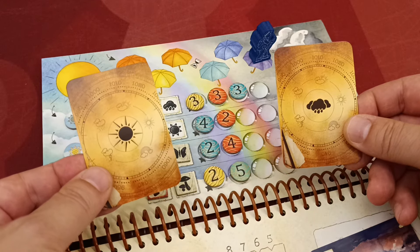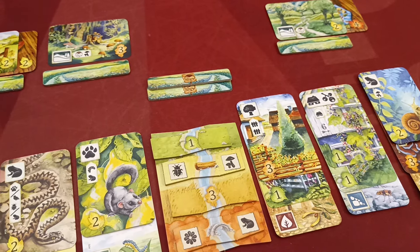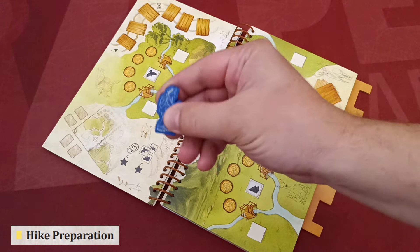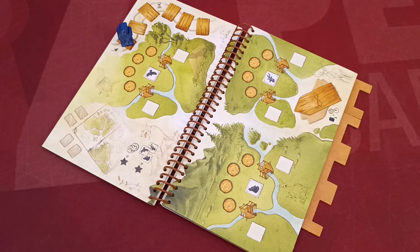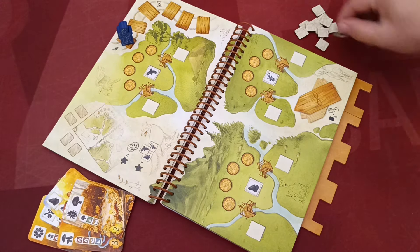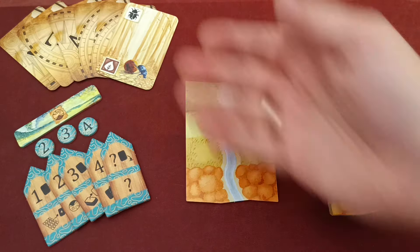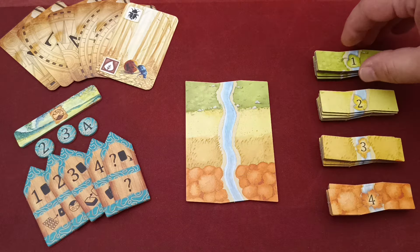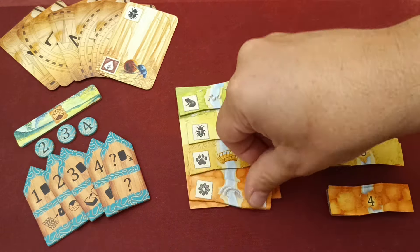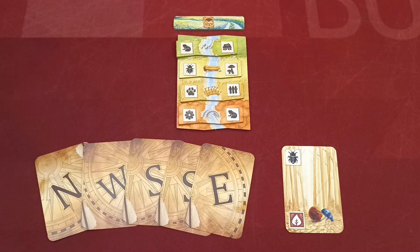Hike Two: Bridges. In this hike, players split their meadow and surroundings areas between the two sides of a bridge. Open the book to the appropriate page, attach the notches, and place the round marker on the first footbridge space. Display the five special hike cards next to the book. Shuffle all gold tokens and place them in the designated spaces. Players take all basic components and also one stream board.